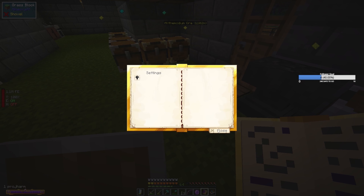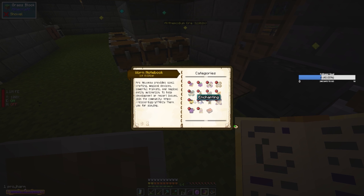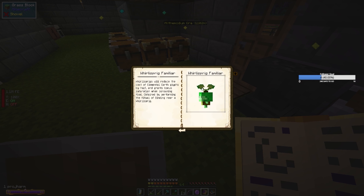Settings for dynamic lights. Join Discord. Oh, here's the book — I thought I'd seen it. Right, what I want to see is Familiars. And a Whirly Sprig familiar — okay, so you get bonus saturation when consuming food, which is good, obtained by performing the ritual binding near a Whirly Sprig.